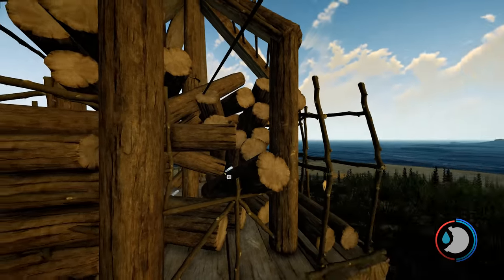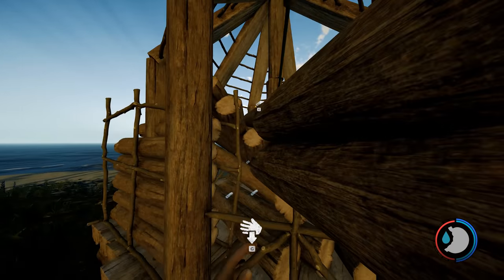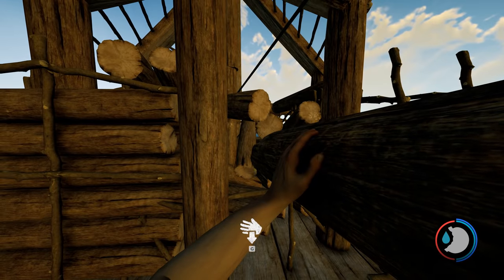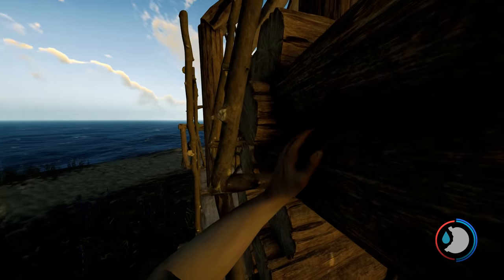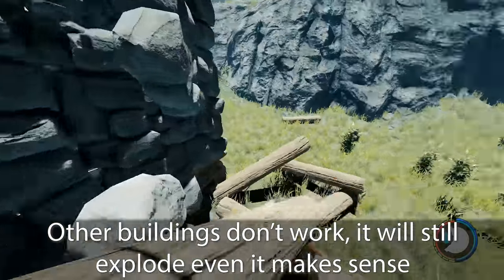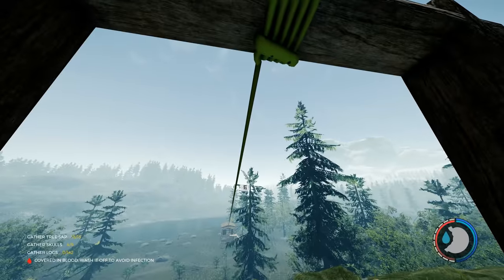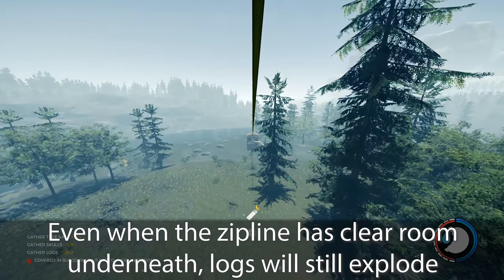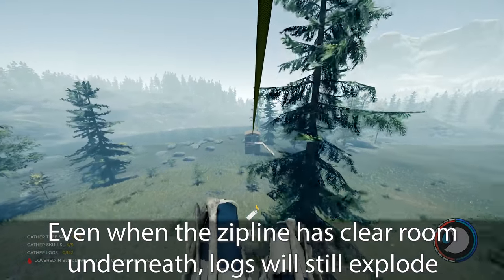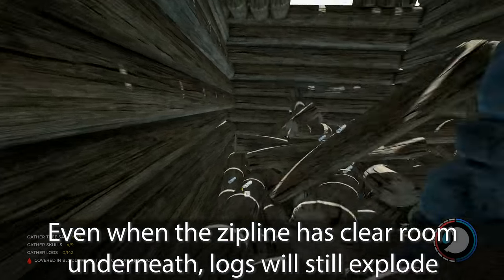It just depends on what look you want. Log holders let you store the logs afterwards. I'll show you both ways. I've spent a lot of time testing to get other ways working — there's something about the gazebo that just makes it work. When logs reach their destination in other designs they all explode, but placing it in the gazebo they don't explode, even when there's plenty of room.